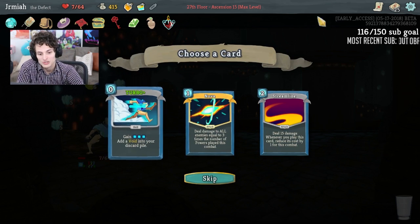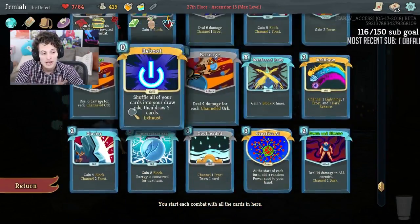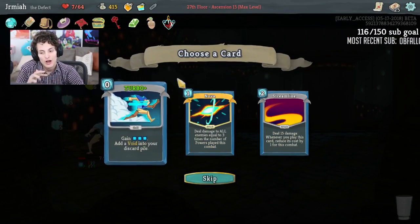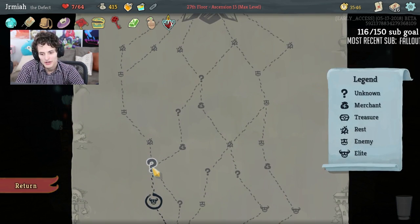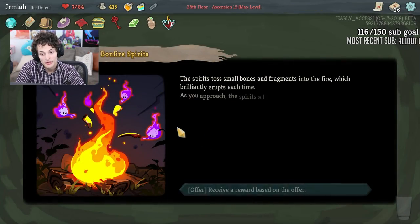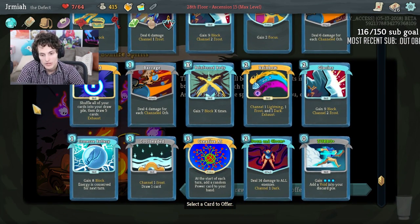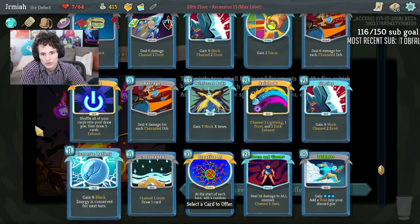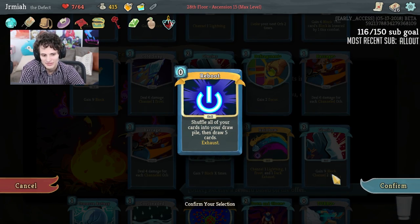We get Nova — Nova is a way to scale as well with Creative AI. There's also Turbo Plus which can help us play Creative AI stuff, and Turbo helps with Reinforced Body too. I can get a full heal here — what do I give him for a full heal? Conserve Battery — if we give him Reboot we get a full heal. Reboot gives a full heal plus 10 max HP. We're not really utilizing it — Reboot is out of here. Easy.